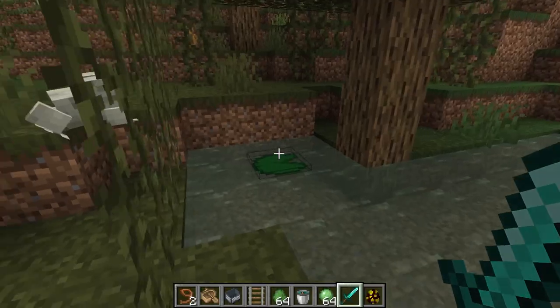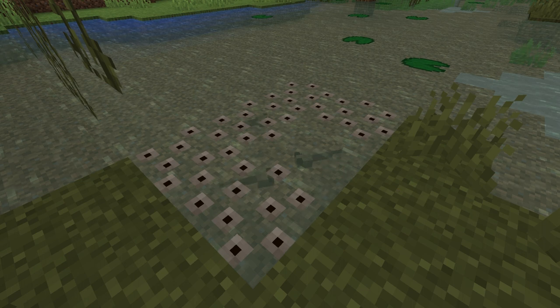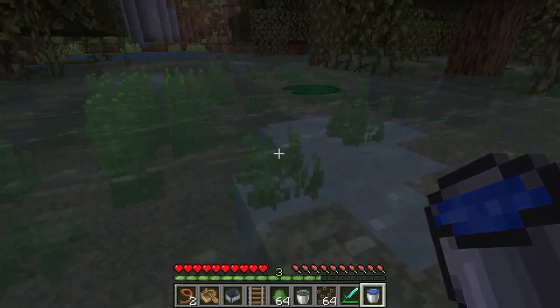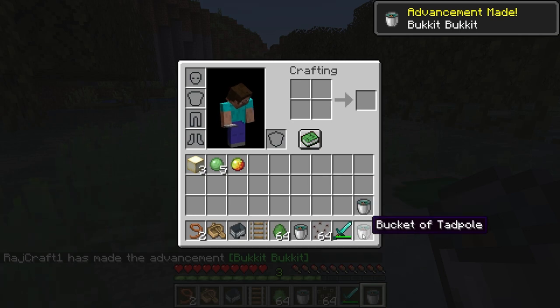Frogs can be bred using slime balls and will generate frog spawn on the water. The frog spawn will produce tadpoles that swim around and need to stay in water. After 20 minutes, the tadpoles will turn into frogs. You can also pick up tadpoles in a water bucket and transport them to a different biome if you want a specific frog color.